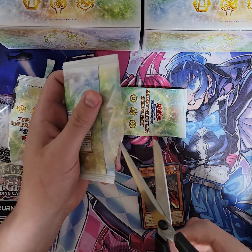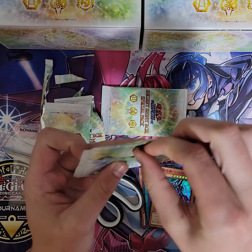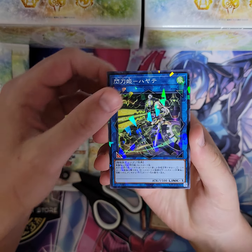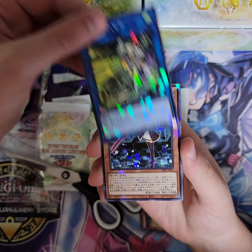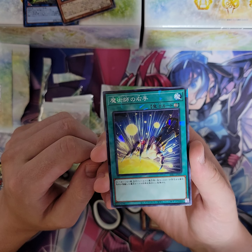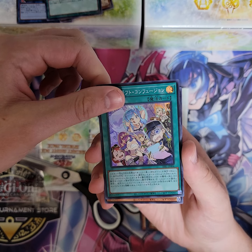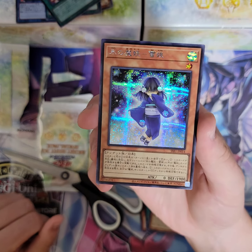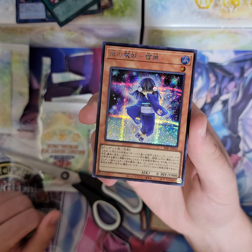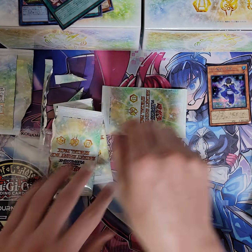I almost want to start using scissors for these packs because I'm tired of damaging the cards. Why dang it when you can just cut an entire piece of it off. Hayate. Sweet Baby Ray. Majutsushi no Migite. Witchcrafter. Wow, that is an awesome card. That's cool - the foil on it really makes that one stand out.